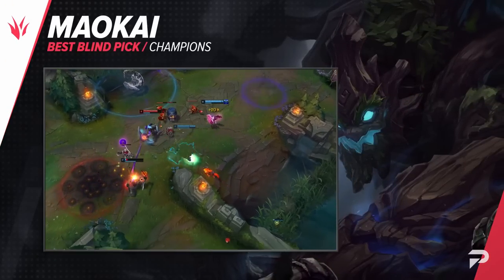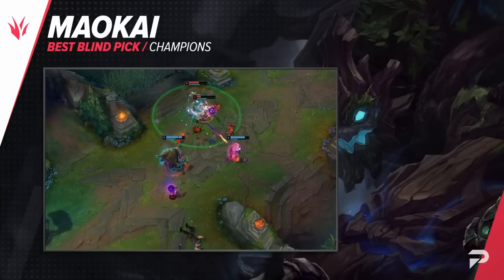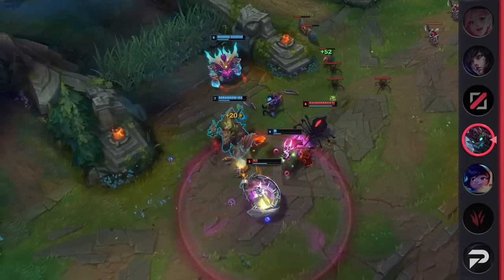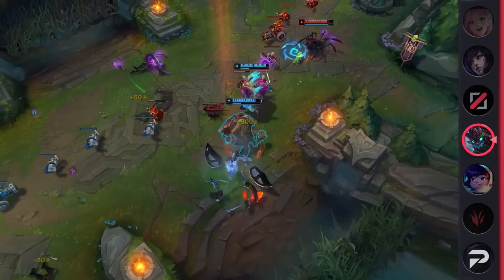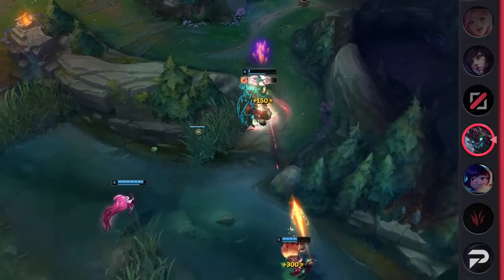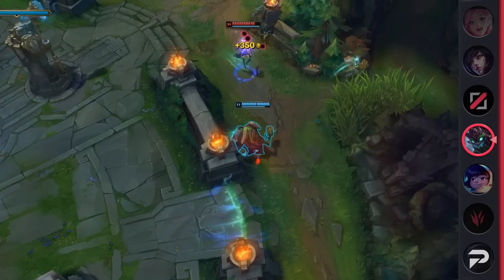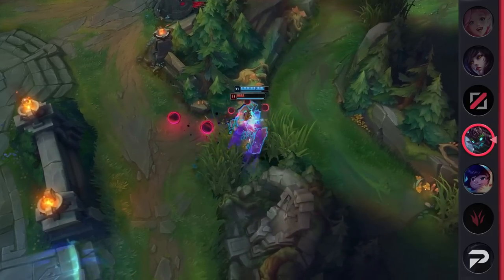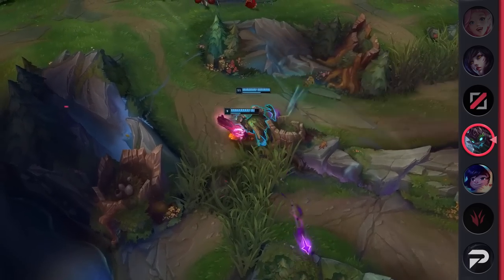Up next in the jungle, we've got Maokai. While he's likely not going to stay strong for too long, he is still an absolute menace that can be blind picked like it's no one's business. After the jungle rework and a few Maokai buffs, he has easily become one of the best yet most boring junglers in the game. Maokai's strategy consists of power farming with the occasional gank on the side. Once he reaches two items, he becomes a teamfighting powerhouse that can feel impossible to kill. If he's ever in a bad matchup, he can usually just farm enough to outscale the enemy with ease, effectively making the counter useless.